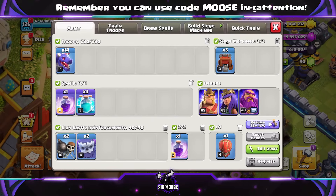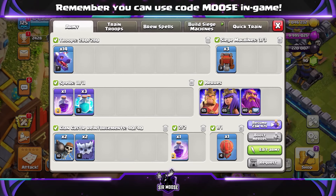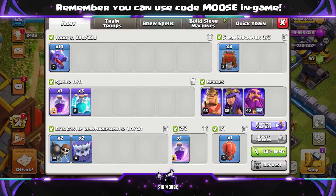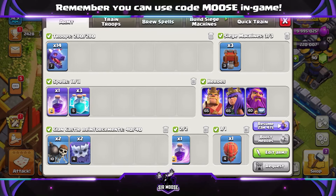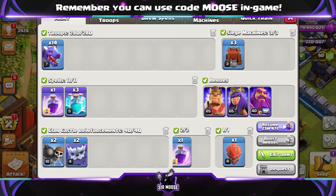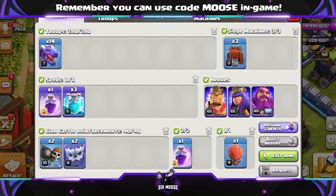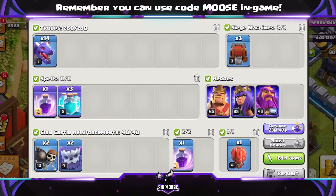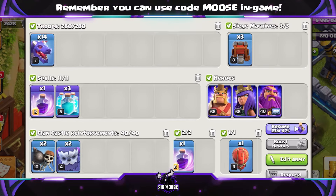This is the first attack we're going to be using: 14 dragons, 3 clone spells, and 2 rage spells. Clan Castle Troops — a couple of yetis inside the Stone Slammer if you can get it. Let's keep it nice and simple, just 14 dragons and some clone spells to clone those Lava Loons. Hero equipment is up to you — obviously you're going to need a Lava Loon Puppet on the Grand Warden, but this is what I'm going to be using.